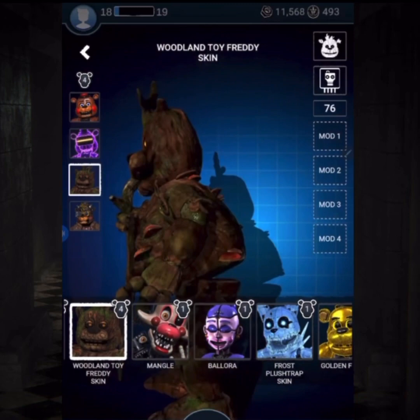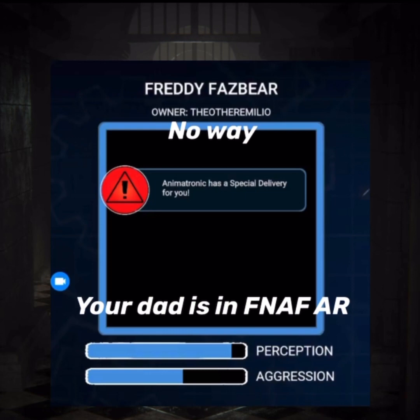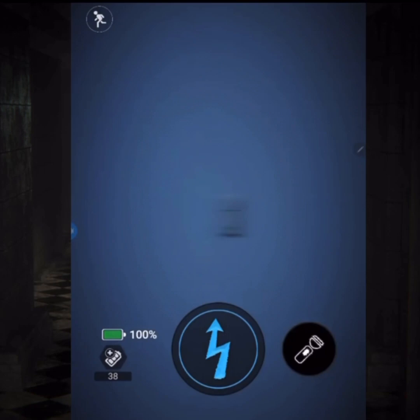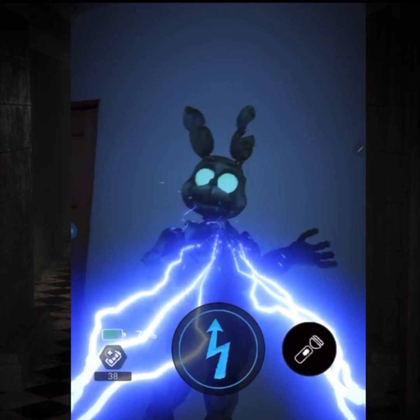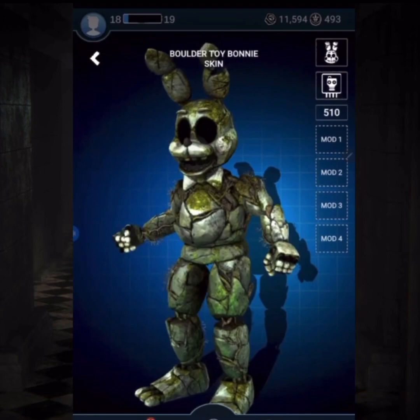But I still have 22 animatronics to go after. So I decided to roll another number and got 18 — that's Boulder Toy Bonnie. I fought him with Freddy's CPU because I don't feel like fighting him with a difficult CPU. Easy fight. Literally 2 fights later and I got Boulder Toy Bonnie — this is just incredible. If I can continue with this luck, I can certainly get a lot more stuff today.